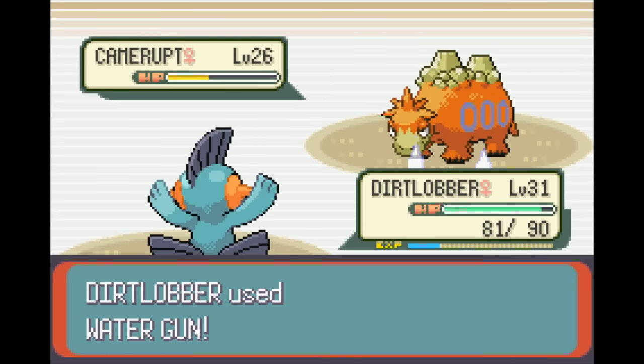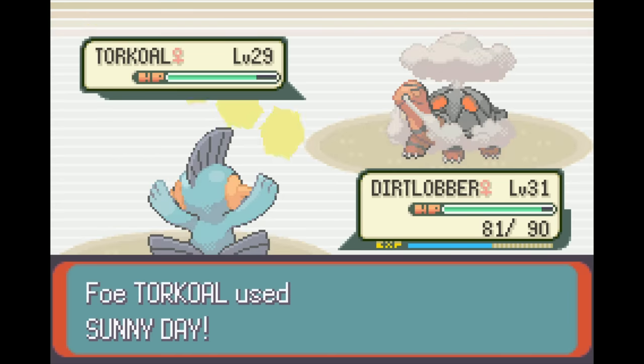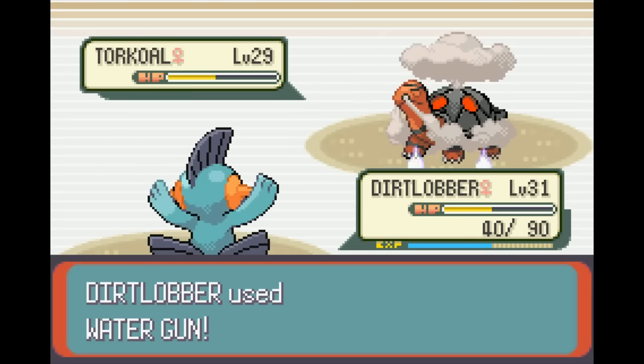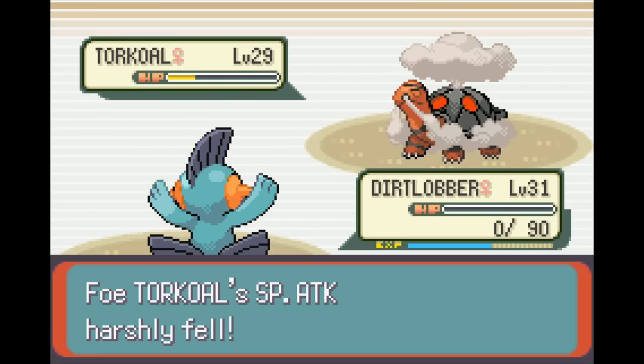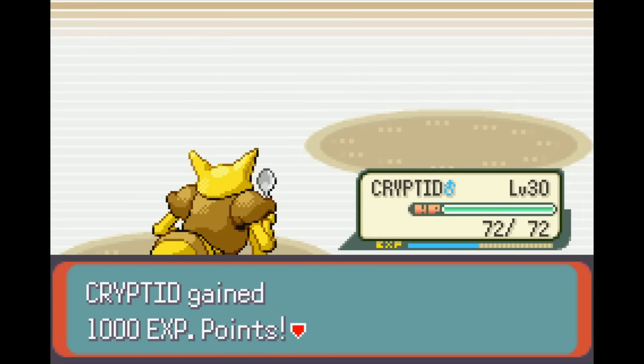She then brought in Camerupt, which I wore down with Mud Slap while waiting for the Sun to go away. Another Water Gun ended up being enough to KO it with about a third of its health left. Finally she brought in Torkoal, which unfortunately reset the Sun immediately. I spammed Mud Slap to lower its accuracy but it didn't miss a single move. Torkoal went for Overheat boosted by the Sun, which I foolishly thought Marshtomp might survive — it did not. I brought in Kadabra, who thankfully outsped and KOed Torkoal. The battle didn't end up being too hard, but I was starting to see how Water Gun and Mud Slap really just aren't cutting it anymore.